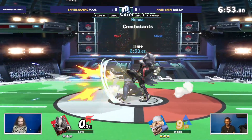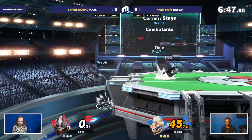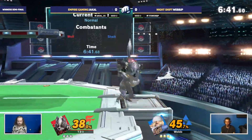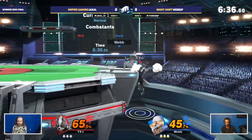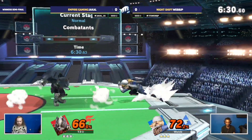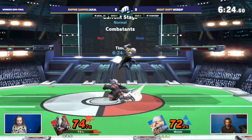Maybe Webb could pull out his Zero Suit Samus or his Lucas that he's had in the past. He did actually play his Zero Suit Samus earlier in this bracket, so it is a potential possibility, but the Sheik has been solid as ever. It's just been downright incredible. We're seeing these incredible combos right now — he makes it look so easy, but these are incredibly difficult combos to pull off on a technical level. I feel the carpal tunnel in my wrist just watching him do this, but he does it and makes it look smooth like butter.